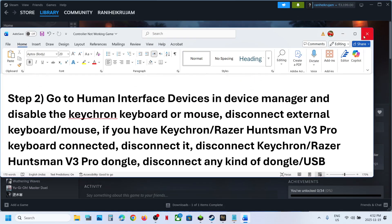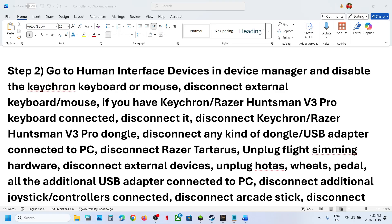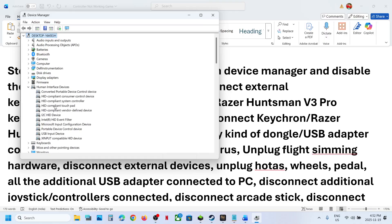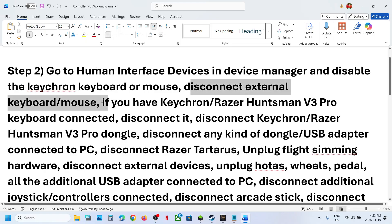If still not working, the next step is to go to Device Manager. Right-click the Start menu, go to Device Manager, and expand Human Interface Devices. If you find any Keychron keyboard or mouse, or a Razer Huntsman keyboard or mouse, right-click and disable the device. Re-enable it once you're done playing the game.